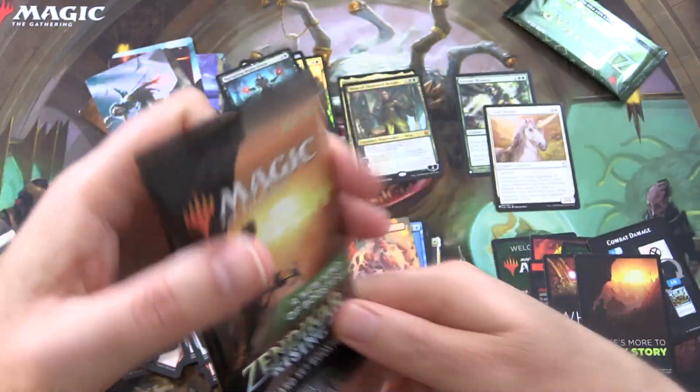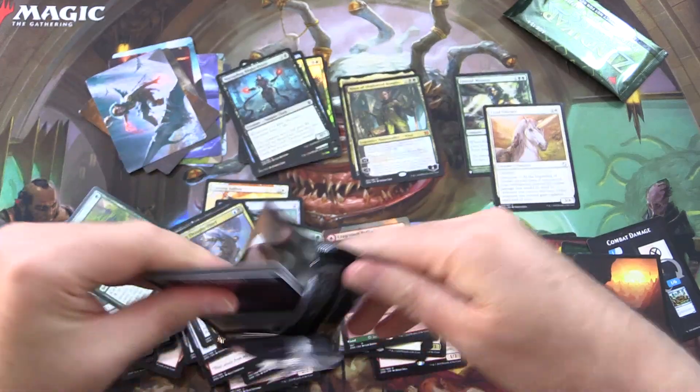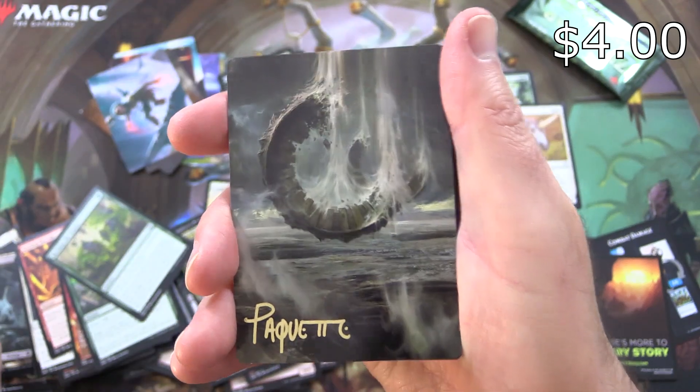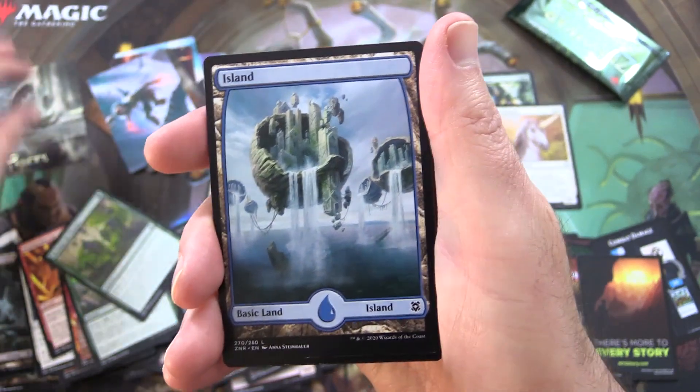So I think we will save the box topper right till the end. We did get another nice Mythic there. And a signed art card! What is that? Adam Paquette with the Wasteland. Yes it is — that is awesome.